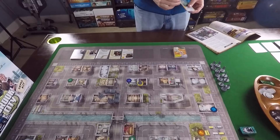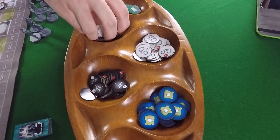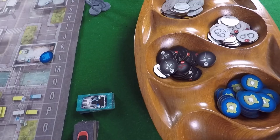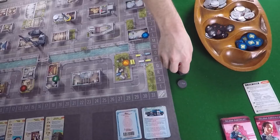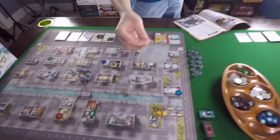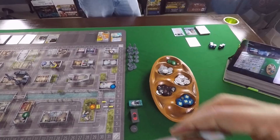Next we do the tokens, which go in a nice little container. We have hunches, stress tokens, progress tokens, influence, and assets. They're double-sided - stress has one and five on each side. We also have vehicle tokens corresponding to the cards. Finally, there are turn cards that mark when you go. After you do your turn you flip it over; this acts as a reference and an indication of who's gone, since there's no fixed turn sequence.